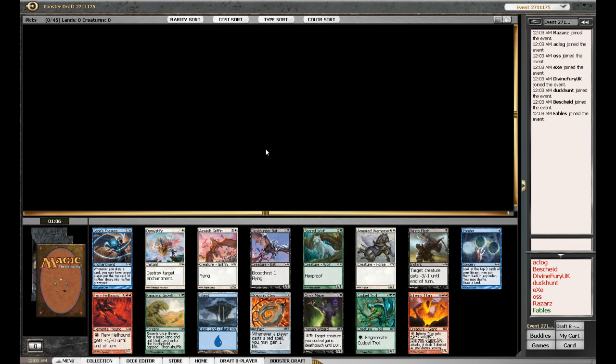Before we start analysing this pack, I swear there's a new animation now, because as I came in there was a little ruffling as it opened the pack. If that's true and I'm not being crazy, that's pretty awesome — just a bit of immersion. Looking at the pack, I don't think we're doing anything other than taking Inferno Titan, which is pretty good. I heard red and black are pretty good in this set, but I haven't played it so not really sure.